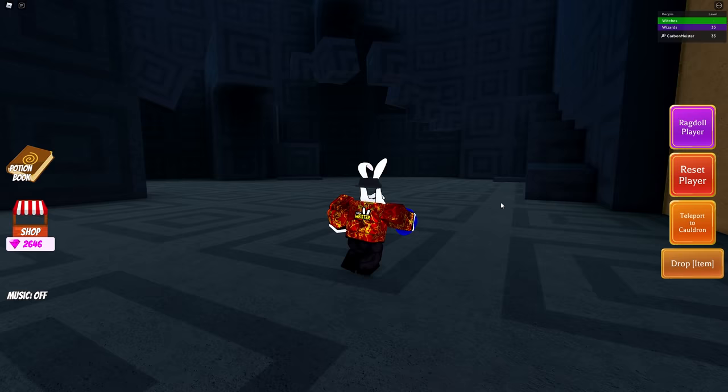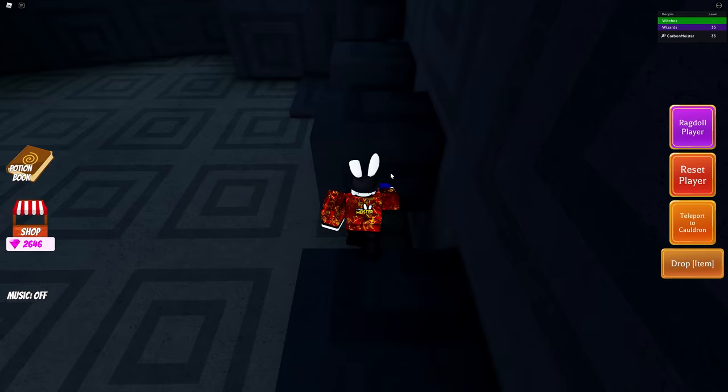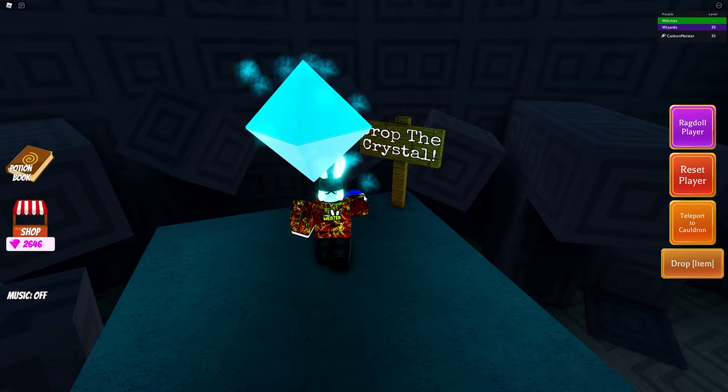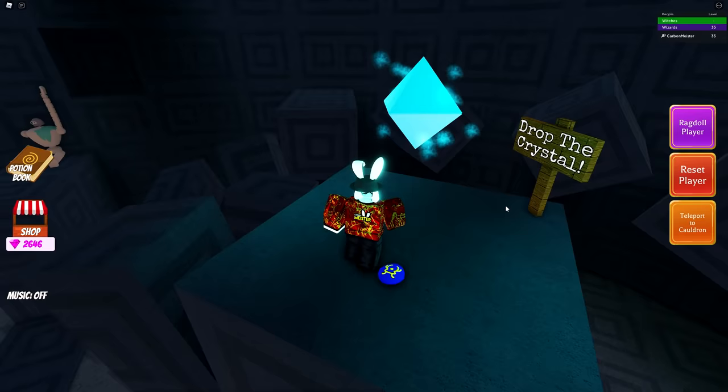Now you're going to have to do a quick little obby, so we're just going to jump up here. It's really straightforward so I don't think I need to walk you through this — just follow the path. And there we go, we went ahead and made it to the end. It says 'drop the crystal.'